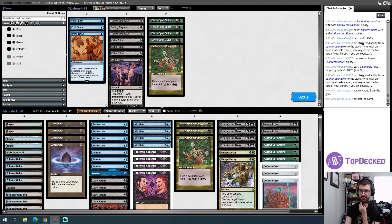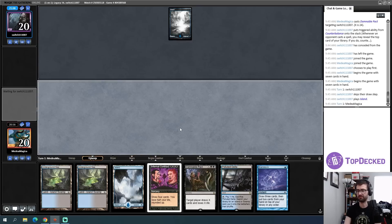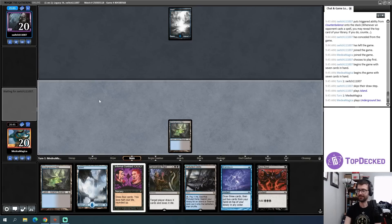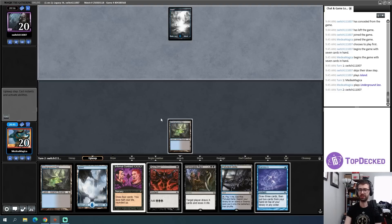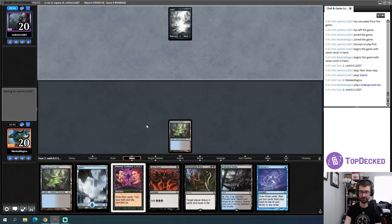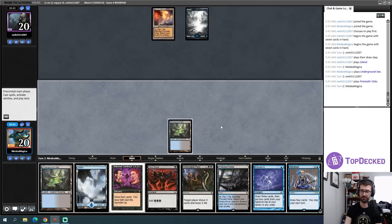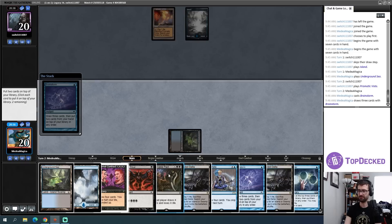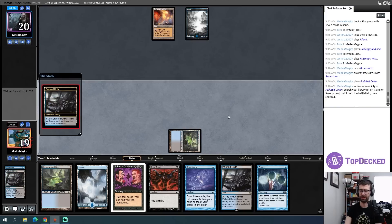I'm keeping this hand because I have an Infernal Contract. It's really a draw-two that costs me 10 life at this point because it also costs the Dark Ritual. I think I'm going to assume that my opponent will have more interaction this game and see how that goes. I'm pretty into Brainstorm this turn — just going to cast it before making a land drop. I'm not ready for the Pact yet and probably not ready for Meditate yet.